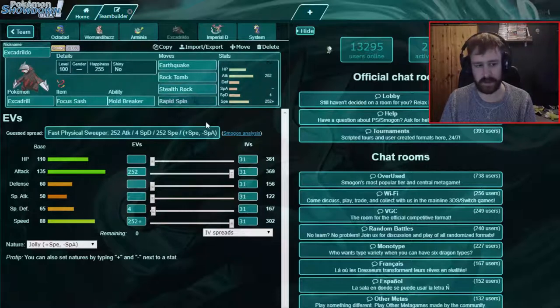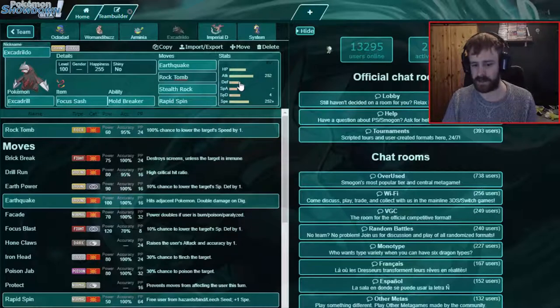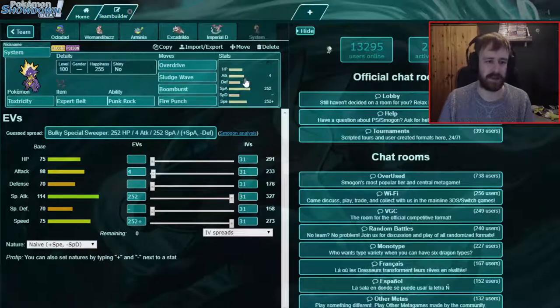Pretty straightforward — we have Rock Tomb because it's our lead, and if we can get a Rock Tomb on other mons they're slower and we can get a free Earthquake. Then our revenge killer of the team: Choice Scarf Dragapult. The speed with the Toy Scarf allows us to outspeed a plus-two Gyarados and we KO them with Thunderbolt, barring the lowest roll, if they didn't Dynamax. And it can go behind Subs as well.